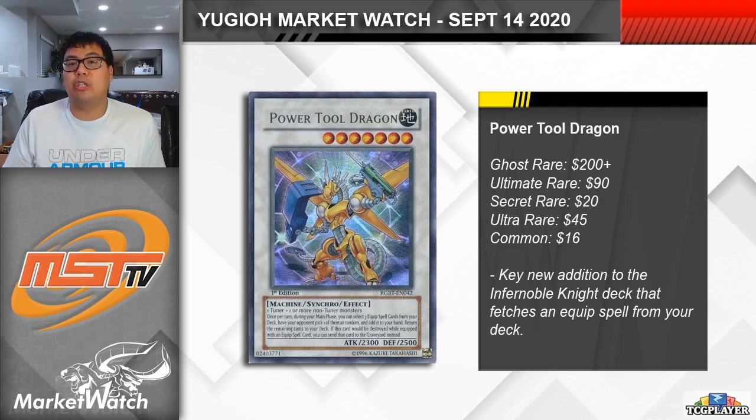We've actually seen every single version of Power Tool Dragon increase in price significantly. Naturally, the Ghost Rares are the highest rarity version, so we're now looking at something ridiculous like $200 for the Unlimiteds and then $400 plus for the first editions, obviously with very few quantities available on the market. Ultimate Rares — same story — there's a few quantities but we're looking at around $90 or so apiece. And then even for the Ultras, we're seeing around $45 for a near mint first edition copy. But the scary thing is that for even the lower rarities, the prices are kind of up there. The Secret Rares from the old tins are up at $20 each, and even the commons from Legendary Collection 5Ds are $15 each, which is just ridiculous for a common card. The card hasn't been printed in quite a while, so if you want to play Infernobles you'll probably have to pay up. But if you have extra copies that you're not expecting to keep, now is a great time to offload the card for a high price before any sort of reprint comes that can tank it back down.